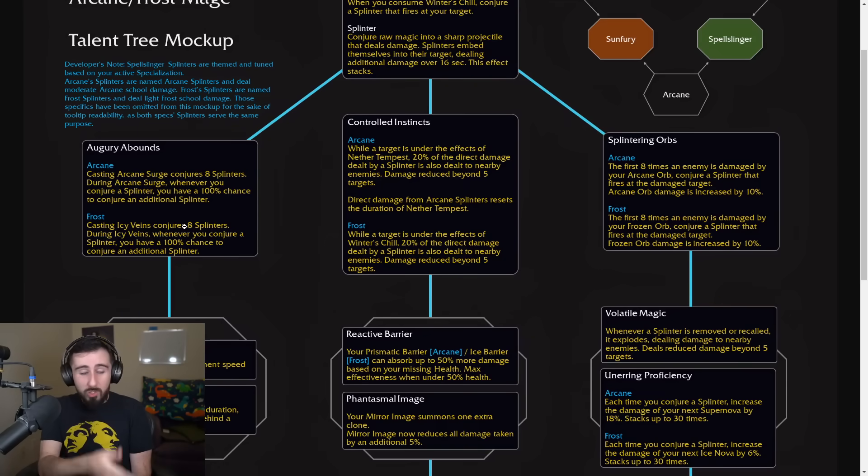So that's a free Splinter Storm in your cooldowns, and then probably one and a half Splinter Storms for the duration of your surge and your veins — powerful there. Controlled Instincts says when a target is under the effect of Nether Tempest or Winter's Chill, 20% of the direct damage dealt by a splinter is also dealt to nearby enemies, reduced beyond 5 targets. Direct damage from Arcane Splinters also resets the duration of Nether Tempest for Arcane.